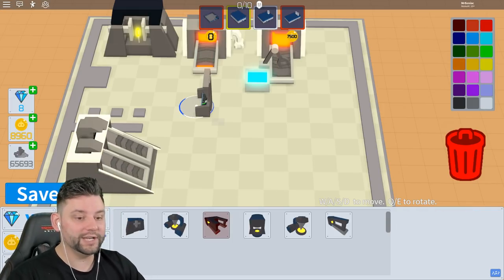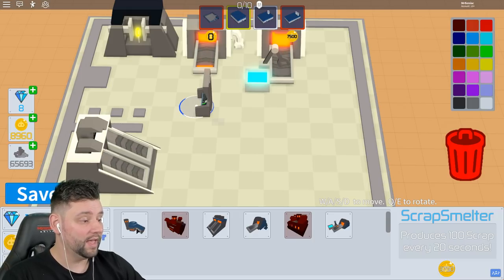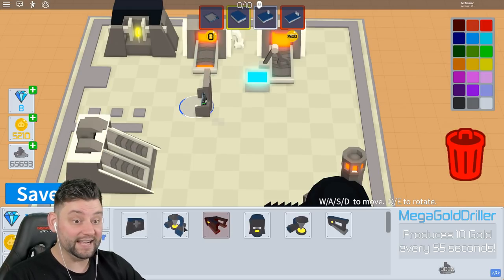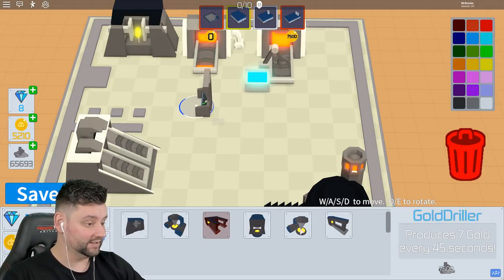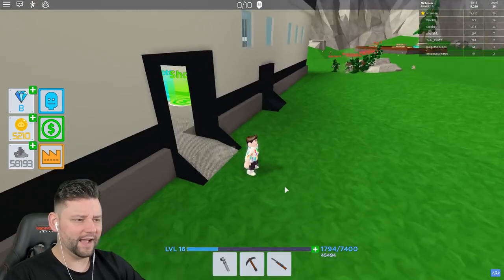Gold machines. Do I need more gold machines or more scrap machines? We're going to be collecting scrap anyway. But what I don't have is this one that produces 100 scrap every 20 seconds — I've got enough for that. It's a huge machine. I'll drop that in and buy a gold one. 10 gold over 55 seconds, 15 gold over 70 seconds — I think we'll go for the 18,000 one. Do I have a gold driller? We're going to have this one. I'll put it there, and I think that's enough factory upgrades. It's now even bigger and better than ever.